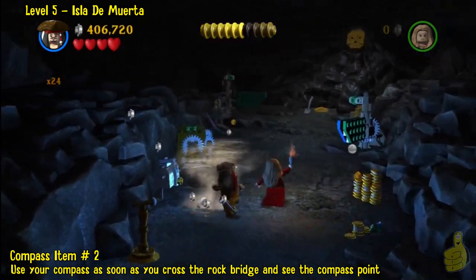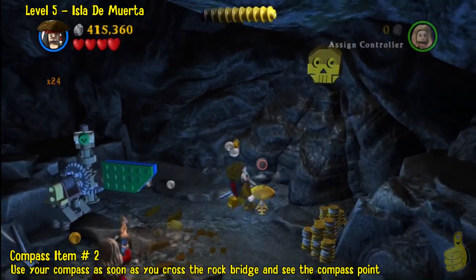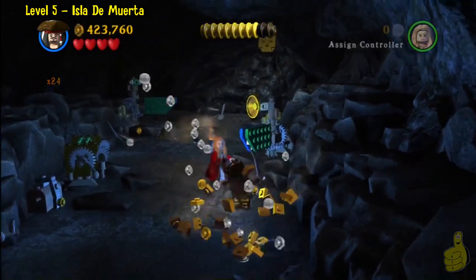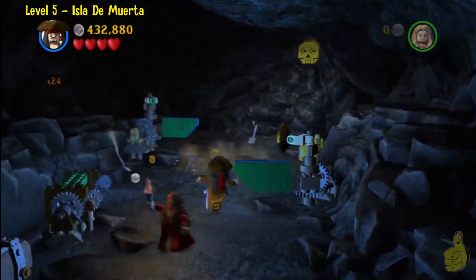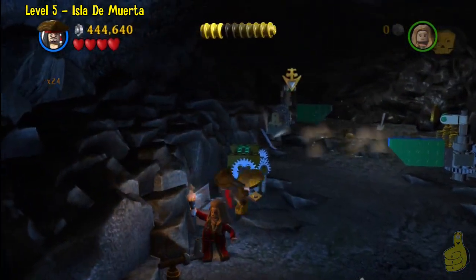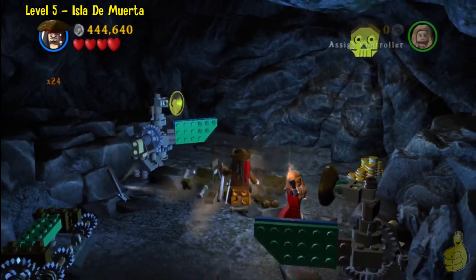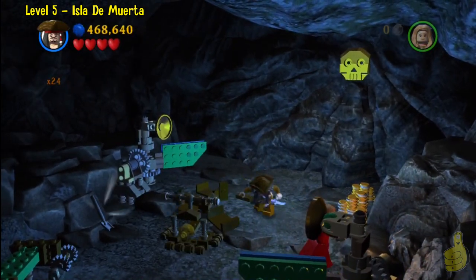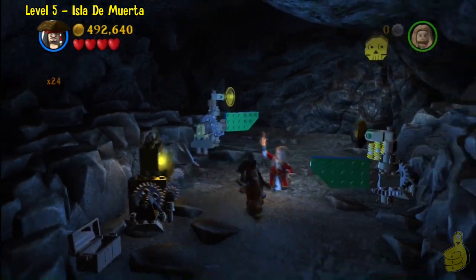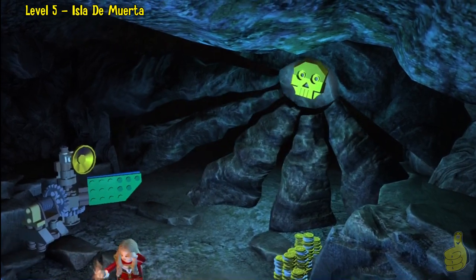We'll come back to the compass point and pull out our compass for an immediate compass item retrieval — two in the bag now. We'll go ahead and use this copper reflector, slap it on there, and push it about where it needs to be. Then bust up everything around here and dig up some stuff, keep building. Once you build that whole box — which happens to be a portable lantern of some sort — place it right where it's supposed to go, shine that brightness, get it aimed, and hit that skull.